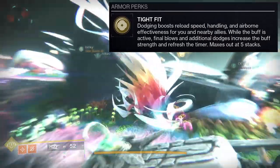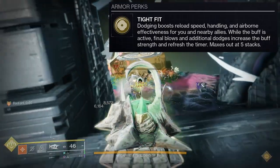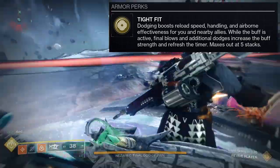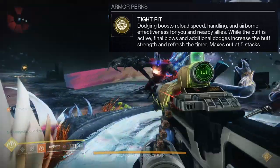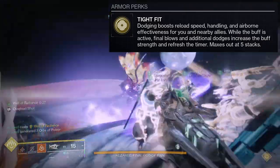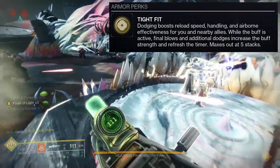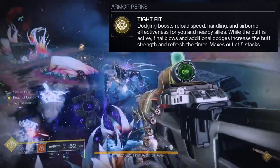I'm going to be real — this one is not that great. Dodging boosts reload speed, handling, and airborne effectiveness — I don't care about any of those. This is strictly a PvP perk to me. In PvE, reload speed is nice I guess, but meh. It can give buffs to nearby allies, but there are so many other exotics I'd rather use that would actually be more beneficial.